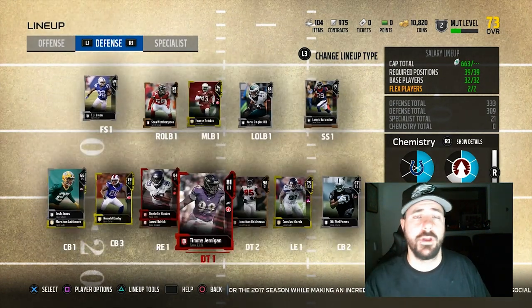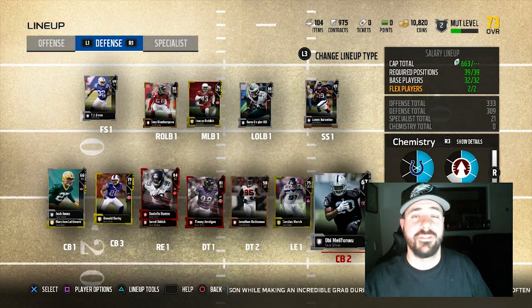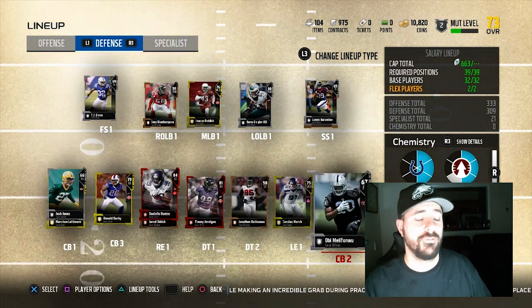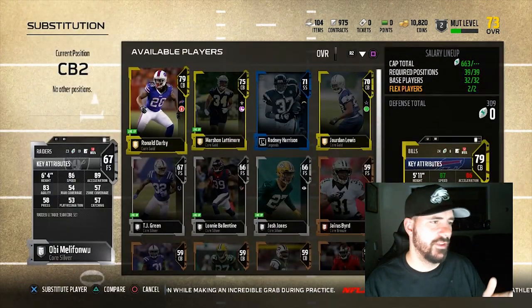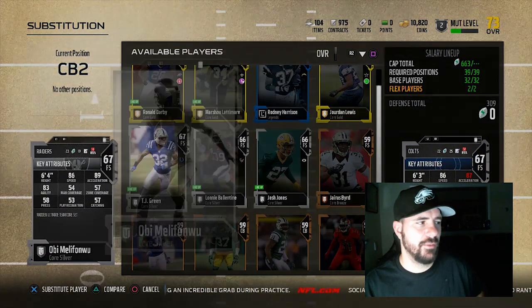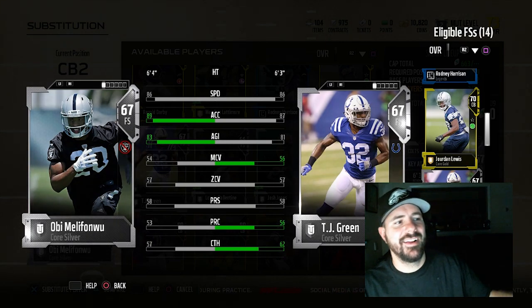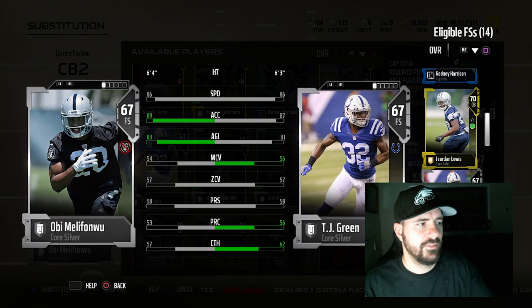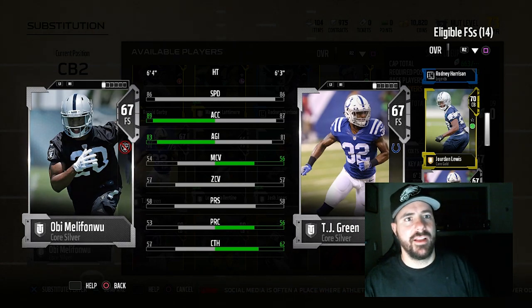At corner, I have two other players like that. Obi from the Raiders — 6'4", fast, can hit, 86 speed with 89 acceleration. Great budget player. This one was borderline $4,000 because people kind of know about him. But 86 speed, 89 acceleration — compared with TJ Green, really similar. These are players you have to have, and honestly if you don't spend a dime, you can have them on your team.